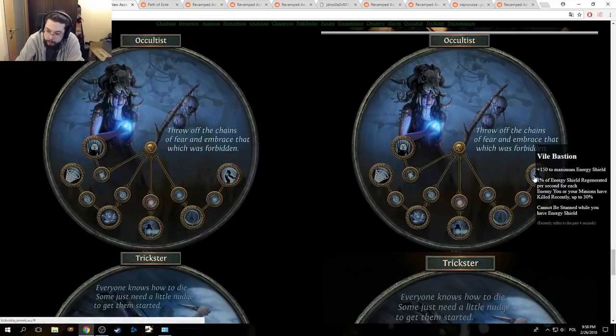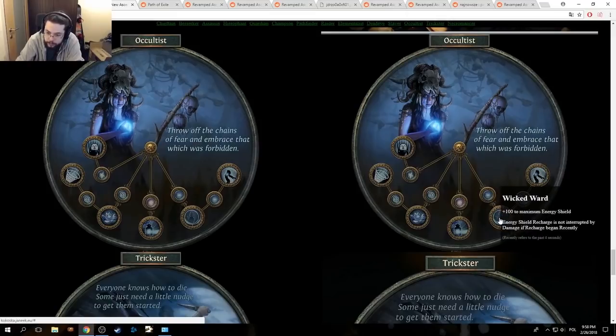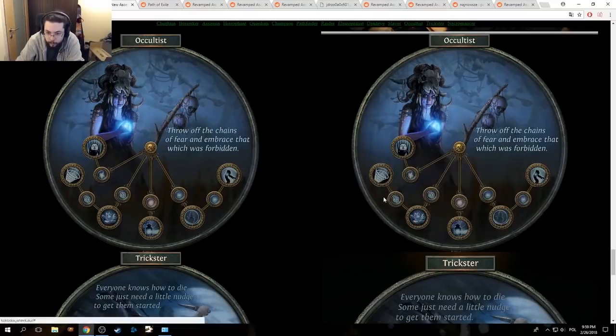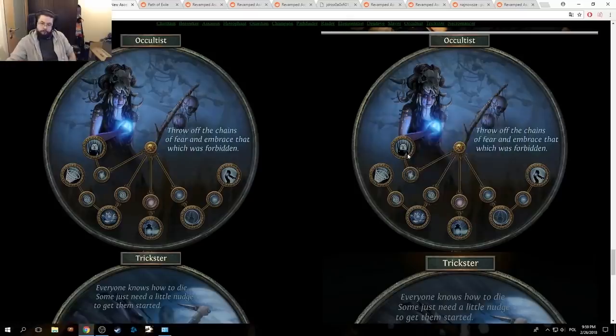Vile Bastion is pretty freaking crazy — it was crazy before, but now even more. I like Occultist overall, I wish they did a little bit more with Profane Bloom. I understand they were trying to integrate Malediction. I like that it's more indicative that you're supposed to be using curses. I don't like how Void Beacon is still Resident Sleeper, and I like how Forbidden Power is a genuine choice.